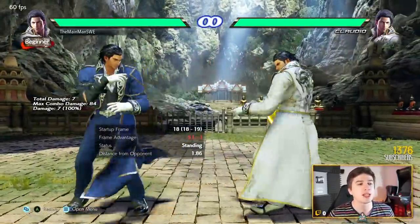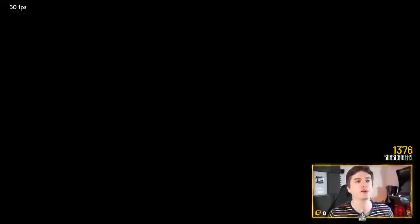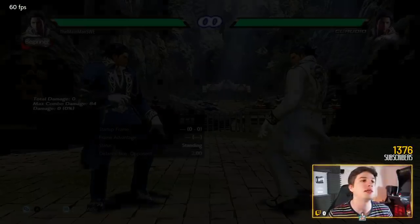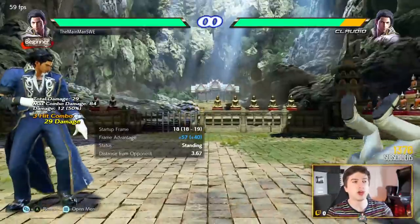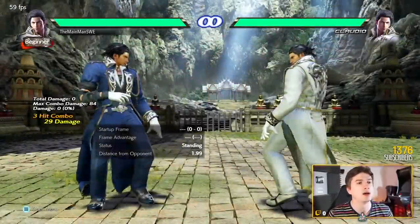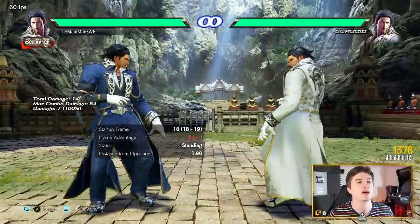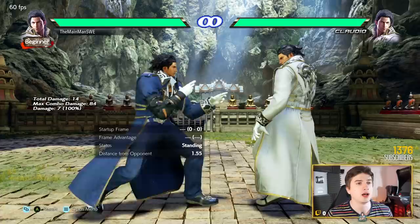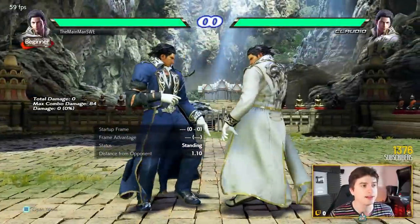Then back 1 — a super mid, as I like to call them. 18 frames fast, long range, knockdown mid, 25 damage, wall splat, homing. If they do a jumping attack, it will screw them. Only minus 5 on block, and Claudio takes a step back after doing it, putting him at a safer range. Yeah, this move is pretty good — 18 frames fast.